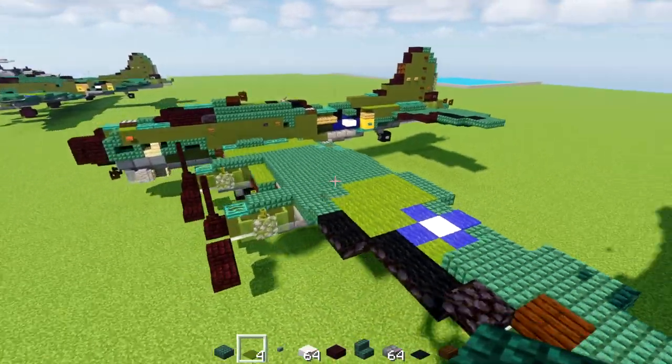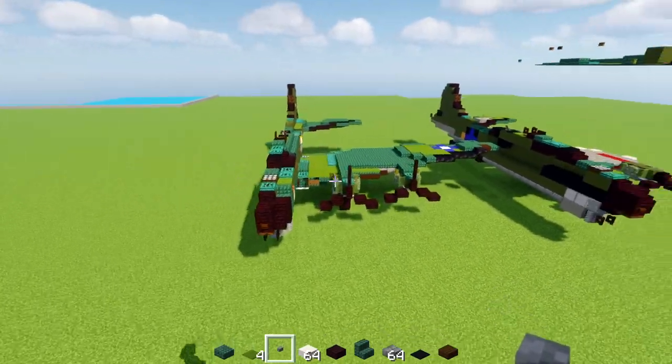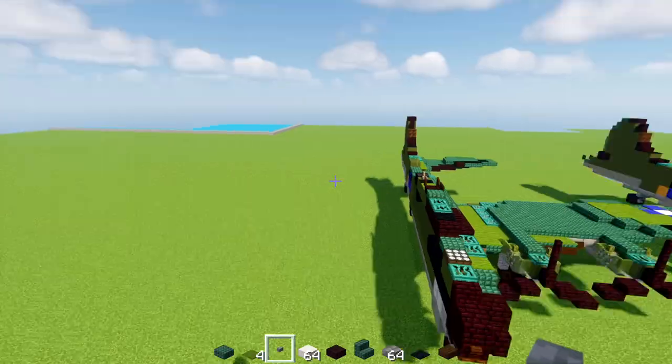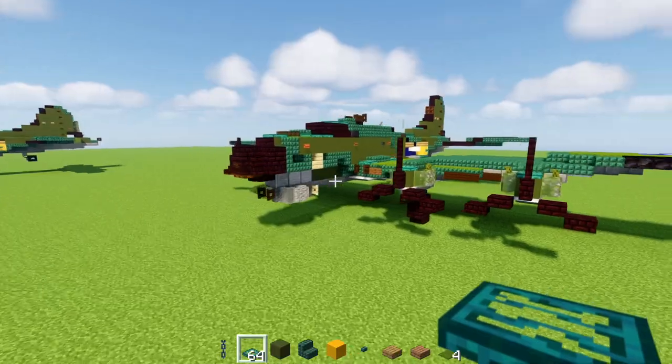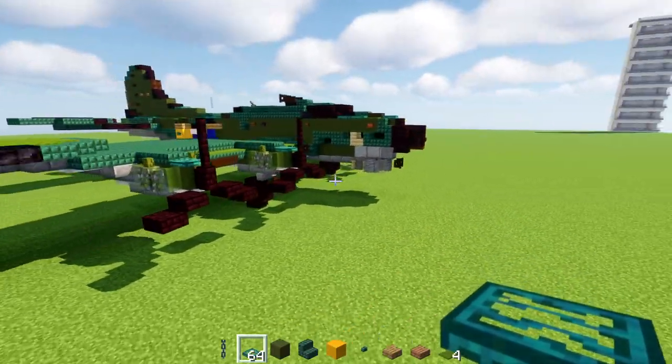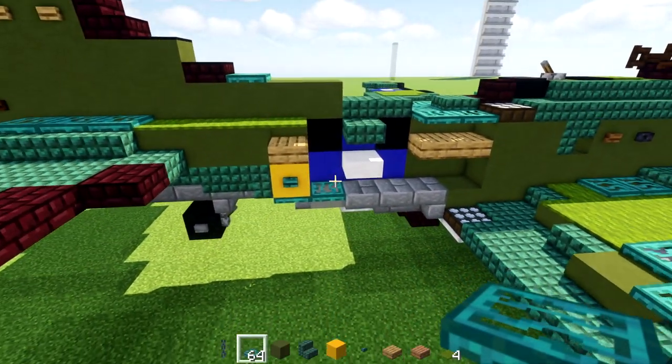That's pretty much it for this side of the aircraft. Now flip it and build the other half. Once you have both sides it looks very nice. Now all we have to do is the asymmetrical details — let's go to this side of the craft.